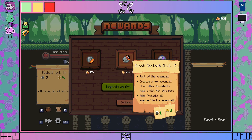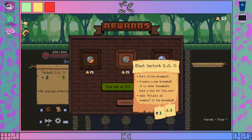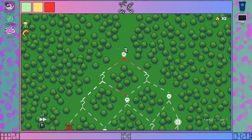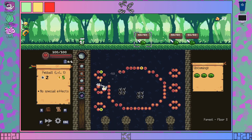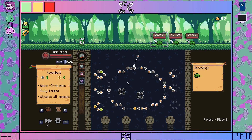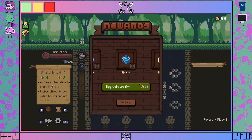Oh! Damage Sectorb and Blast Sectorb — part of the Assemble. Creates a new Assemble if no other Assembles have a slot for this part. That's three plus three to the Assemble. I kind of want to collect more of those. I wish I had more coins to grab both of those at the same time, because that's new — I haven't seen that before. It is a bit weird seeing things no longer labeled as stones, but that's just how it is.